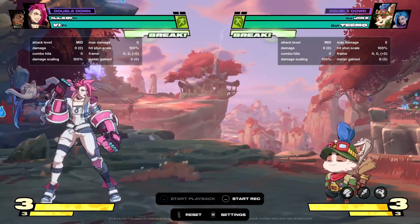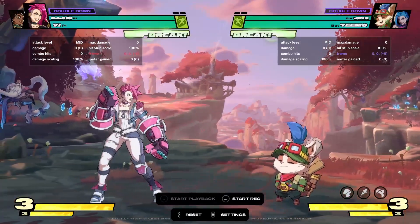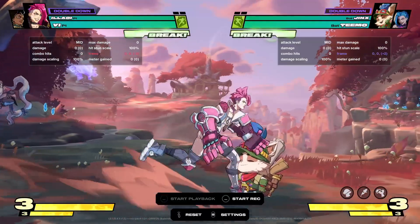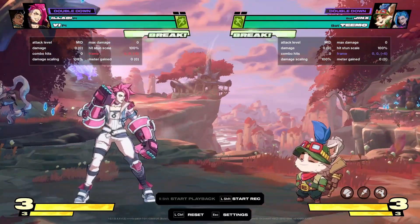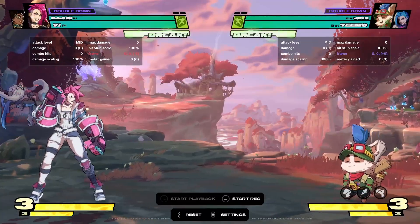Hey, what's up guys. I've been playing a lot of 2xKO and I figured I would go over Vi since she's my main character and give a rundown of how to play her for newer players. To start off we're just gonna go over her buttons and stuff to use in neutral.